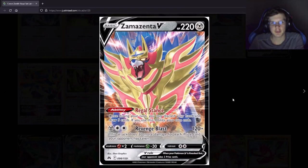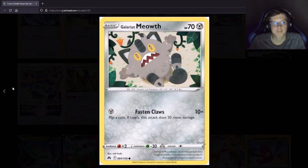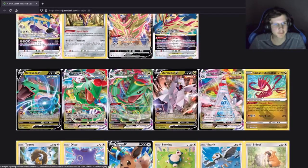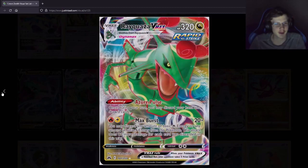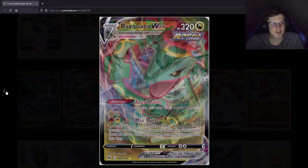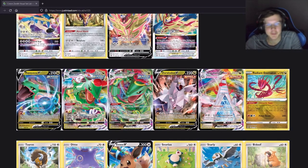Zamazenta — same one, another Vstar. Oh my god, another huge paragraph ability: all your Pokemon take 100 less damage. 100 less damage is kind of good as an ability, but Goodra does that pretty much as an attack. Two different Regielekis — why are there two of the same Regielekis? It's pretty much the same thing but just flipped. There's already enough Regieleki Vmaxes, man.